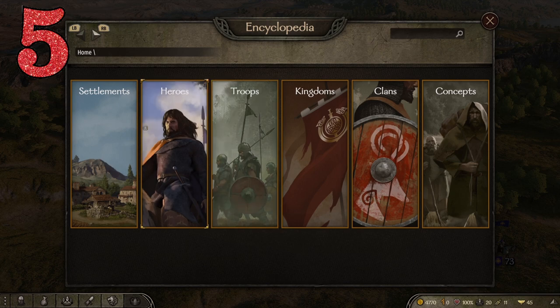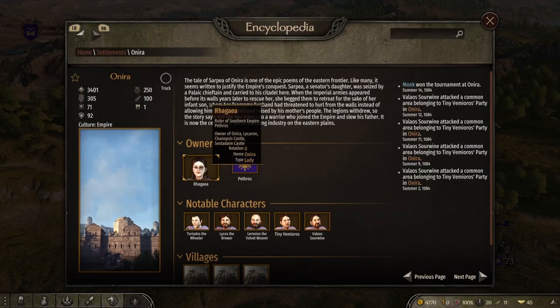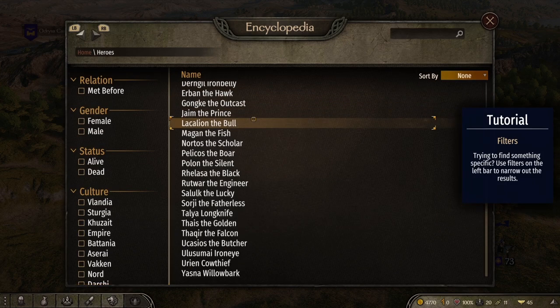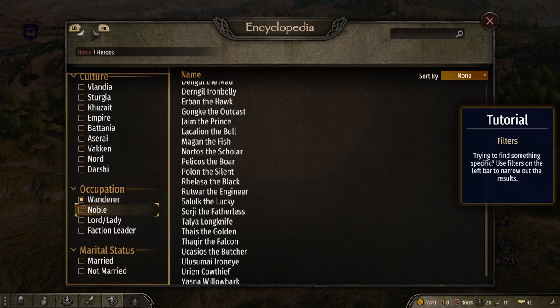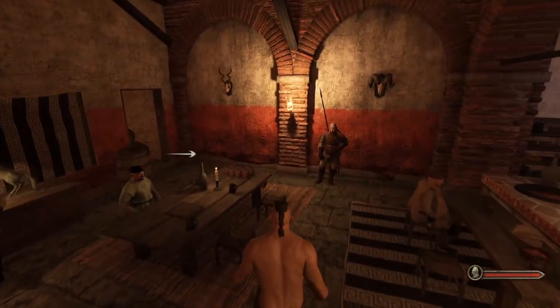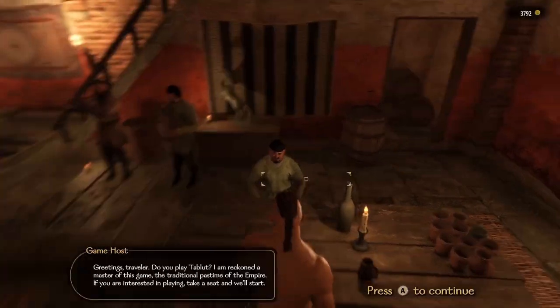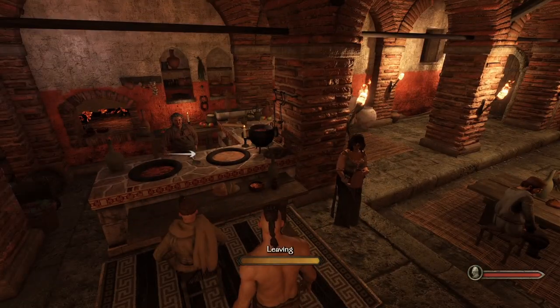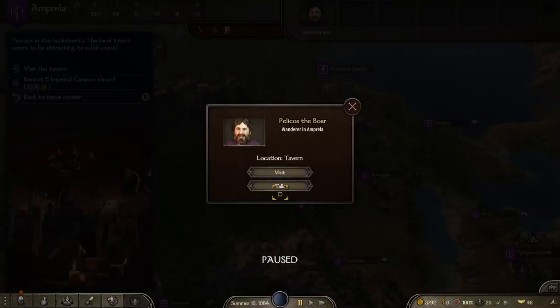Tip number five: did you know that you can get companions in this game? All you have to do to find out where they all are is hit the Select or Back button, go down to Wanderer, and hey presto — you now have a list of every single recruitable companion in the game along with where they were last seen. You can also use that encyclopedia to look up any character, and with the filter system you can find all the unmarried characters if you're looking for someone to marry.